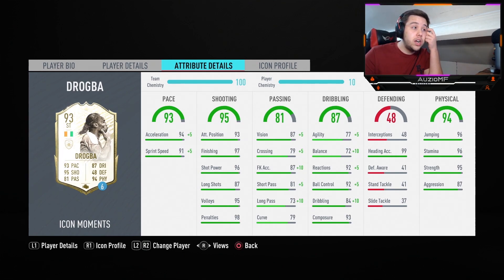He's got 96 jumping with 99 heading accuracy — being 6'2", I will be hitting it to him near post off the corners, hopefully getting a little Drogba-esque moment. 96 stamina means he's going to last the whole game. 95 strength means he'll be shielding off and bodying everyone, causing defenders trouble. He's also got 87 aggression, which means if he gets close to a player with the ball he'll speed up and be more aggressive.